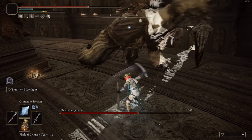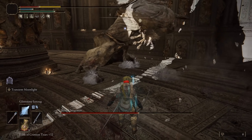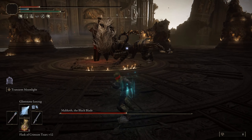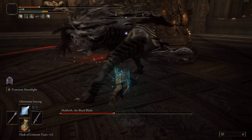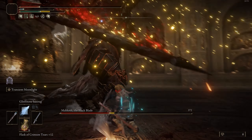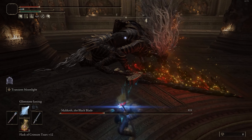Our staff of choice is the Academy Glinstone Staff. The spells we're going to use are Glinstone Ice Crag for range, Carrion Phalanx, Adula's Moonblade, and Rock Sling — I have Rock Sling in case you go up against a boss that is magic resistant, which is rare, but it's good to have something that does pure physical damage.